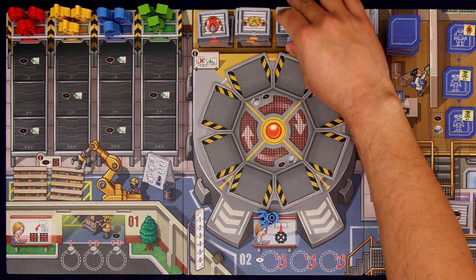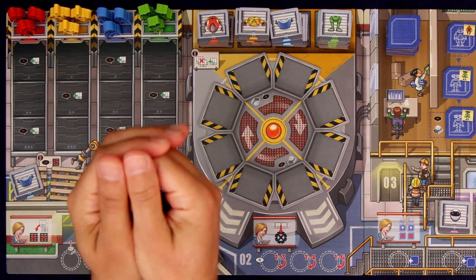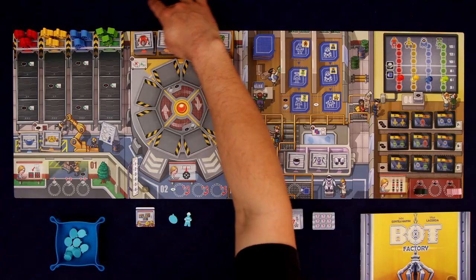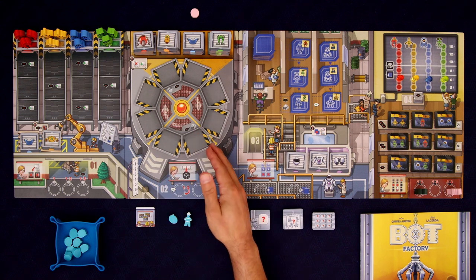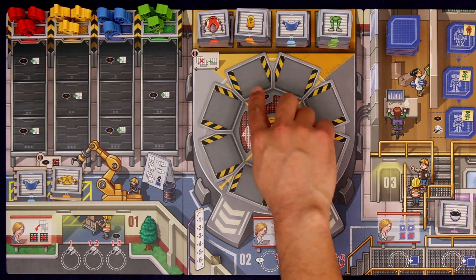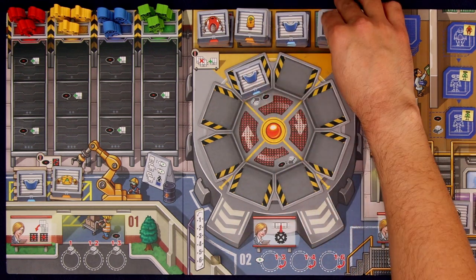Compared to Kanban, which is an incredibly complicated game — I've done a full playthrough of it so you should go check that out if you haven't — the idea of trying to strip that down to a medium weight experience seemed like an interesting design challenge, and was pretty intriguing to see if that would actually work. The number one thing I hoped they retained from the original Kanban was that action selection worker placement system. I talk about it in depth in my top 10 worker placement games list, so you should check that out if you haven't.